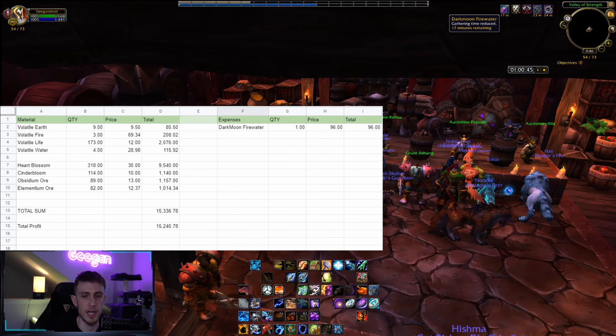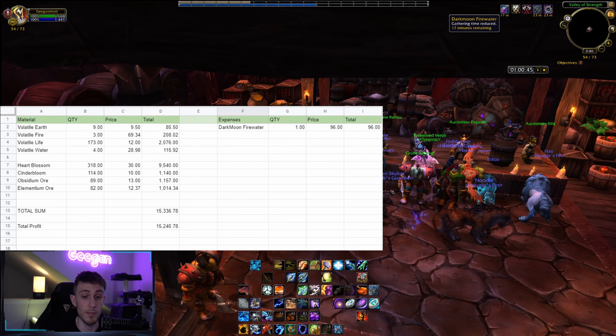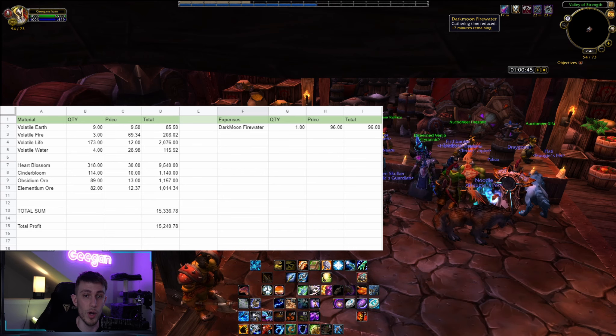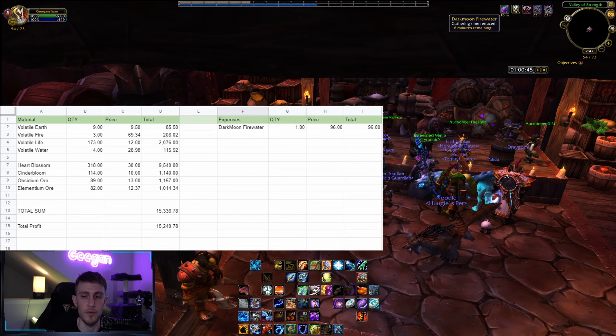I've sorted this spreadsheet into two columns: all the materials we've gained with quantity, price, and totals, and then the total sum and total profit. The total profit is the sum of all materials minus expenses. For this one-hour Deepholm farm, we only have one expense: the Darkmoon Firewater, which on my realm costs 96 gold. Keep in mind these prices are from my realm and may differ on yours.